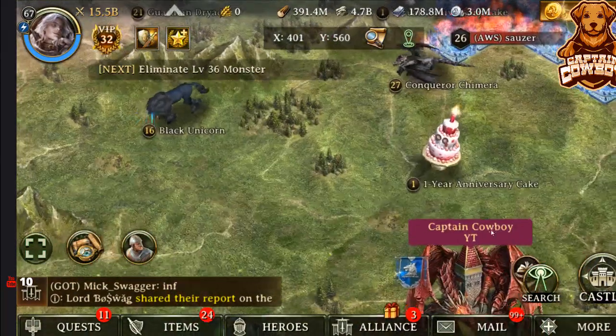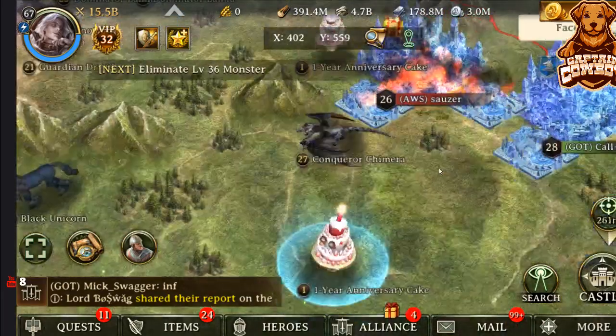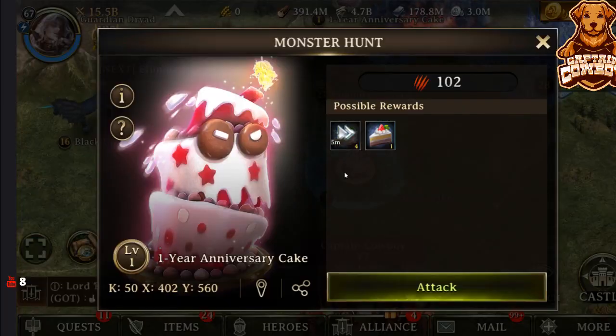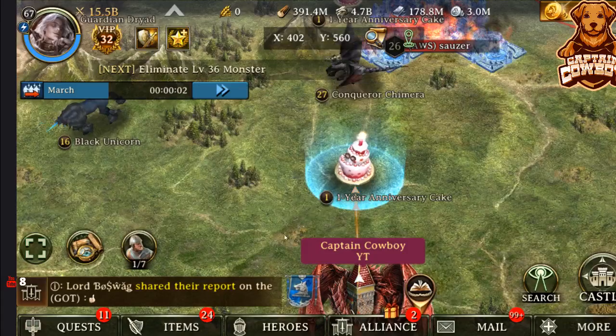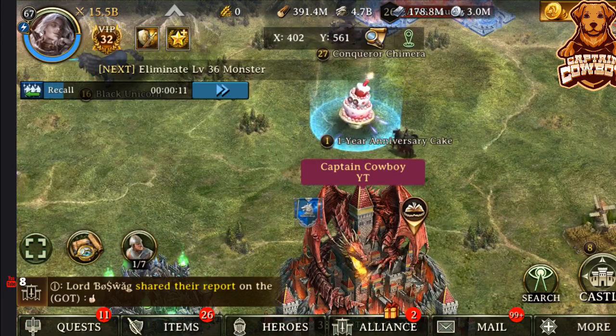Now if we look around, we're surrounded by cake. And we're surrounded by a burning castle, which we don't need to worry about right now. But here we can see that we have a monster hunt — it's a very easy level one, one-year anniversary cake that comes along with four or five-minute speed-ups as well as one cake. It takes ten stamina AP to go ahead and hit it.